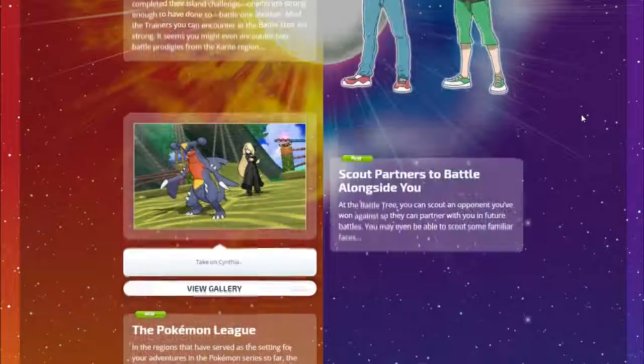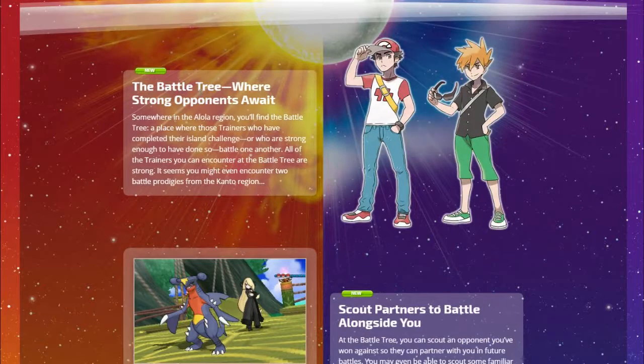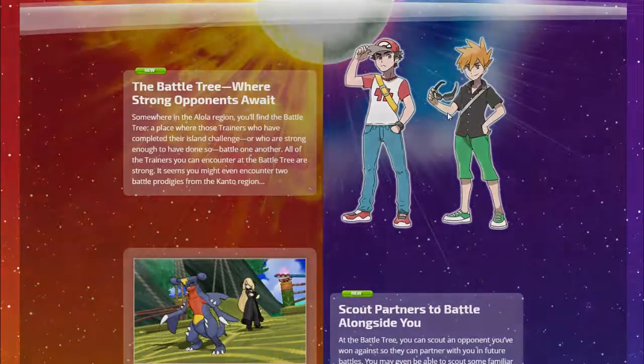The Battle Tree is where trainers who've completed the island challenge battle one another. You might even encounter two battle prodigies from the Kanto region. Red got a redesign and Blue just changed his clothes a little bit - these guys just look cool. I can't wait for this game - it's only three weeks away, November 18th, or November 23rd if you're in the UK. For me in Australia it's November 18th. Hope you guys enjoyed the video - leave a like and subscribe and have yourselves a jelly good day!